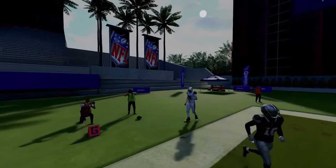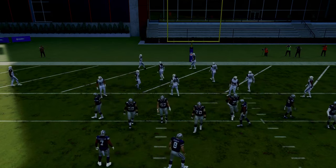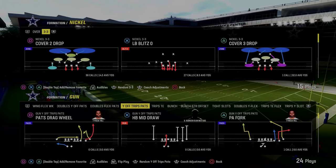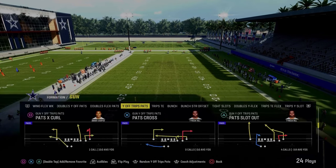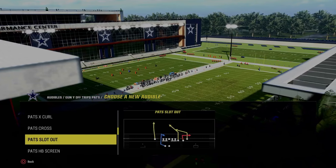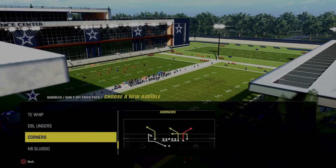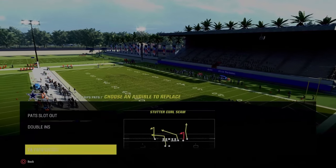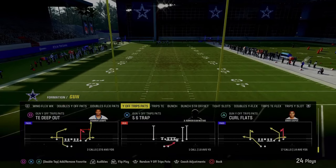The cool part about this is we can do this from really all kinds of different formations. I'm in the Patriots playbook. If we go to the Y Off Trips Pats formation, we're going to see if we can find a tight end post. We have the Pat Slot Out — I'll actually set that as an audible, but I don't think that's going to work. We have that tight end crossing route. Double Ends might actually work. Stutter Curl Seam will probably work. Let's just roll with that.